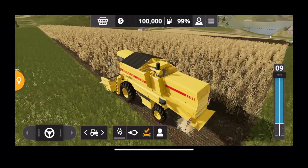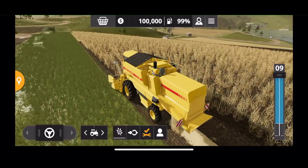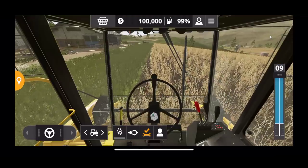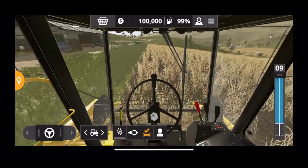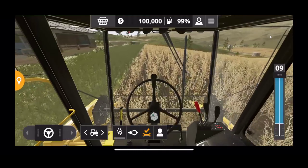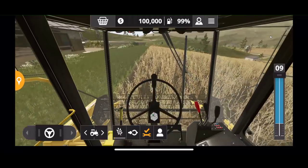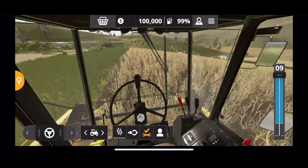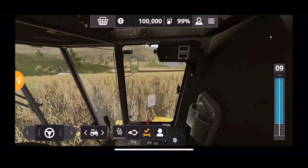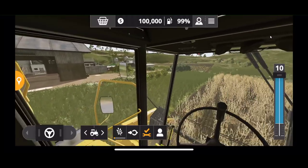One of the cool things I just figured out while messing around with the demo: you double-click on the device and you can actually go inside it. So that's new for the mobile games. I don't believe you could get in the cab on 18, but we can get in the cab on 20. So that's pretty cool that we have an in-the-cab view now, and it's pretty good. You can actually look around the cab just like you can in the full-featured game for PC and Xbox.